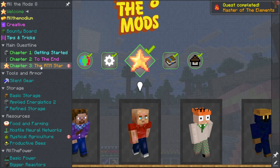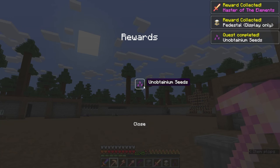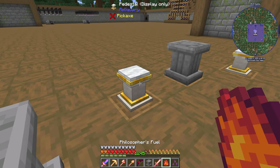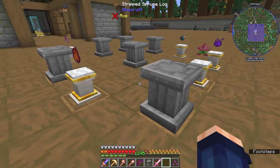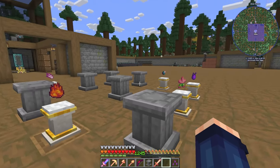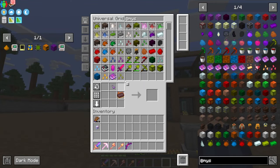That is a quest done! Oh, that is a reward and a half. There we go — Philosopher's Fuel. We are down to one, two, three, four, five more items for the Modium Star.